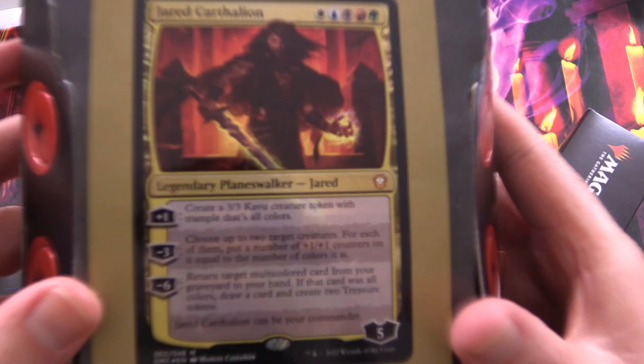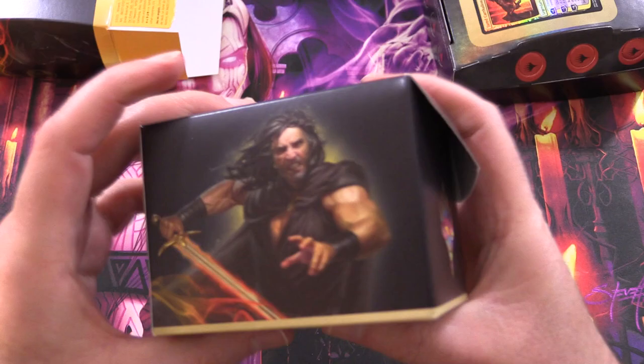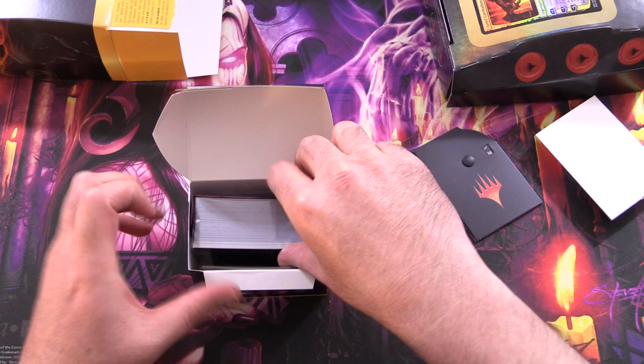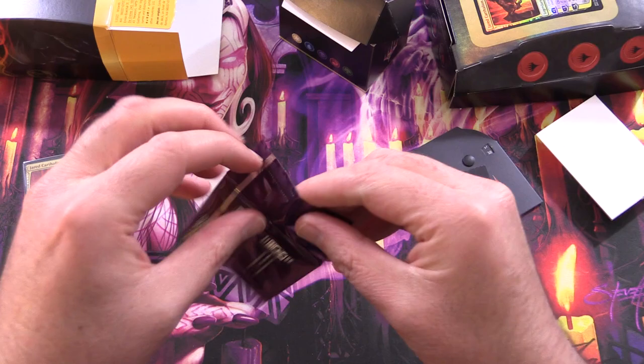We've got this new packaging here, with Jared Carthalian just printed on here. A little more environmentally friendly than they used to do. And here we have the deck box — there's the commander. We've got a divider here. I'm guessing you could probably sleeve the cards up and it would just fit in here. And we've got a couple of other goodies we'll take a look at. But first, let's see what's in the collector booster sample pack.